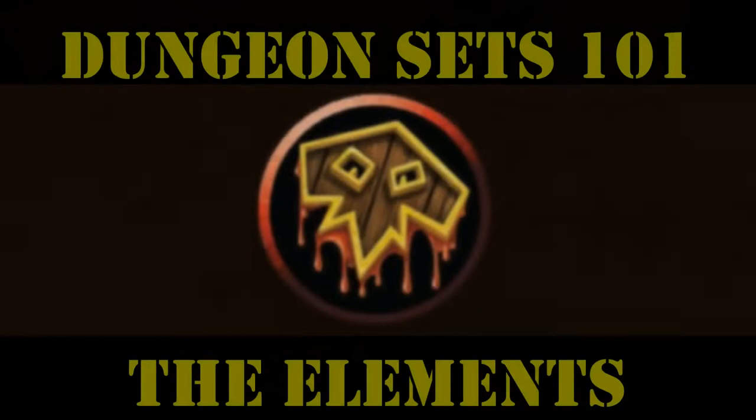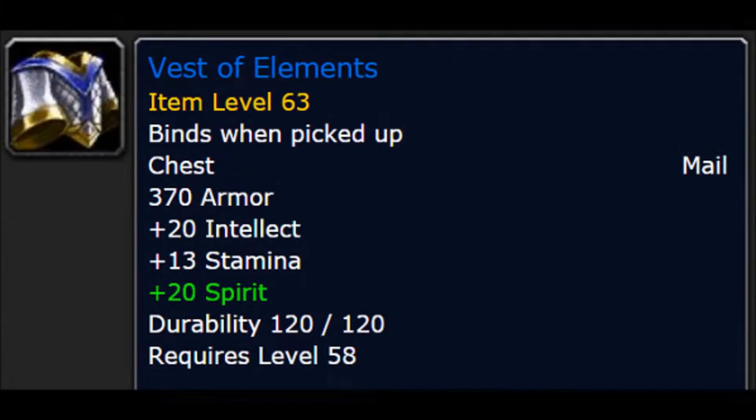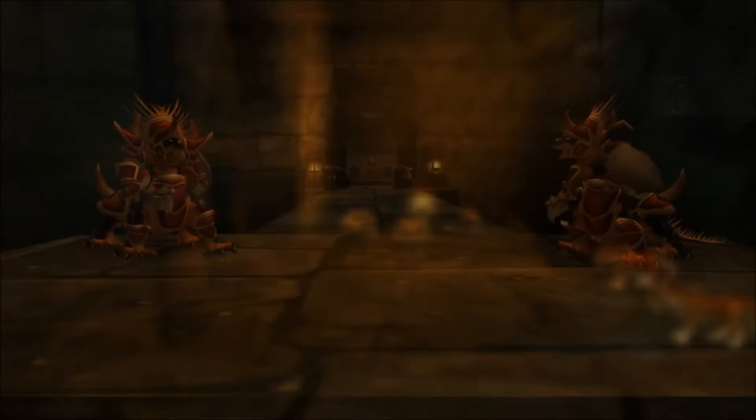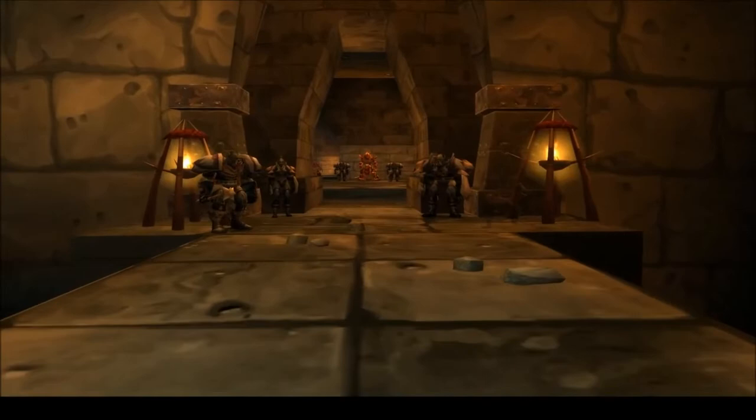Just like all the dungeon sets, the Elements contains eight set pieces: the helm, shoulders, chest, bracers, gloves, belt, legs, and boots. Unfortunately, the pieces are all spread throughout four max-level dungeons: Stratholme, Scholomance, LBRS, and UBRS. But don't worry, you'll probably run these dungeons a lot at endgame anyway, especially as Horde. Here's a brief summary of where you can find the elements of the Elements.